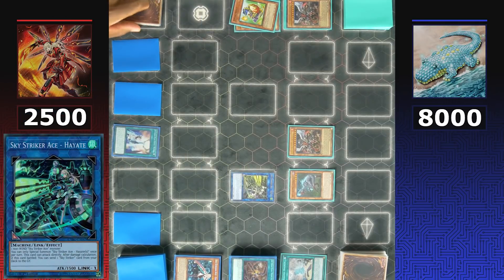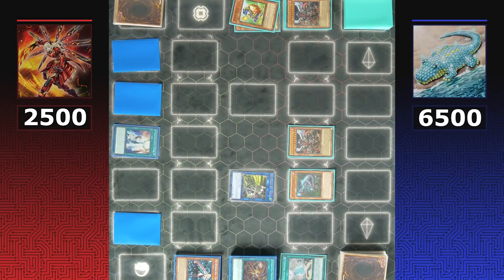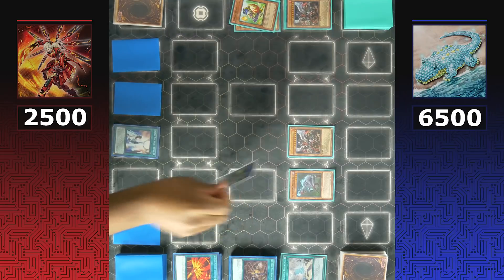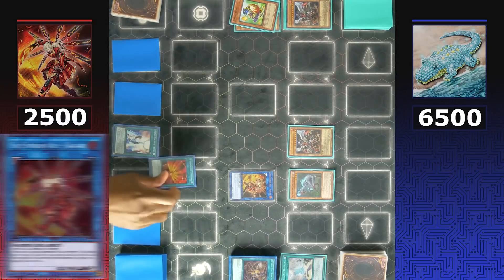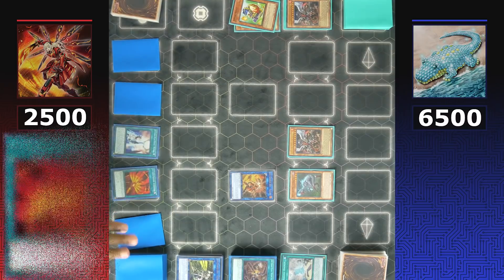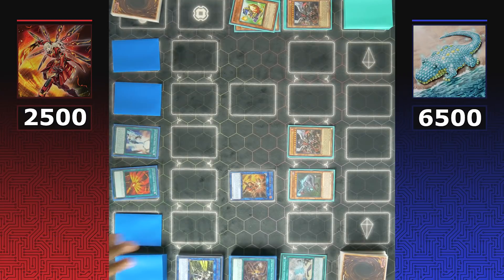Using Raye for an immediate link summon, they bring out Hayate. Hayate can attack directly for 1500 damage and put a Sky Striker spell into the graveyard — similar to how Foolish Burial Goods works. The card sent is Afterburners. Hayate is then used for a link summon into Sky Striker Ace Kagari, who gets back Afterburners. Afterburners is activated to destroy two cards on the field since multiple spells are in the graveyard.